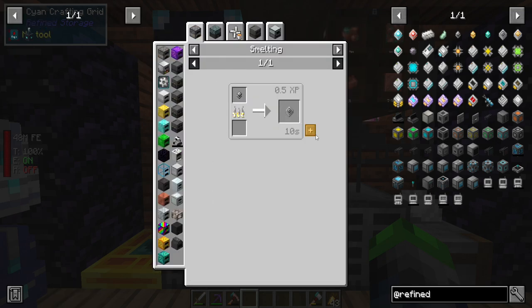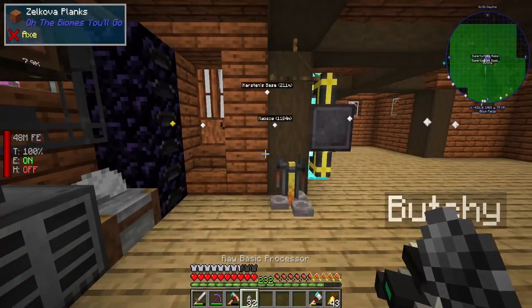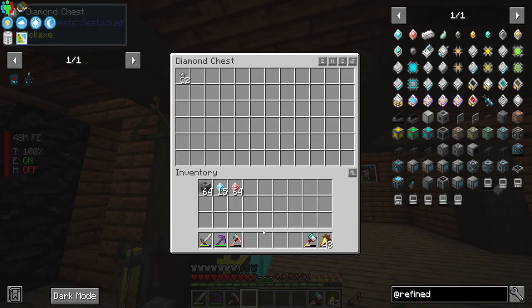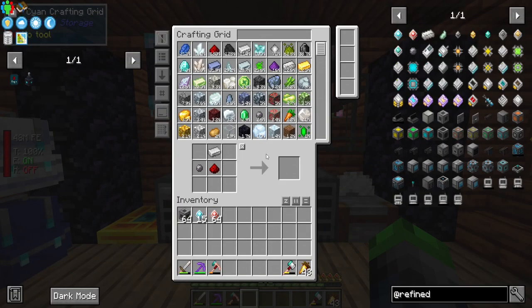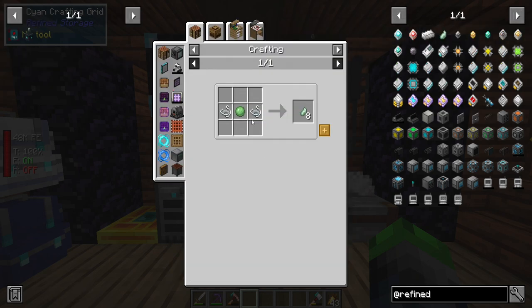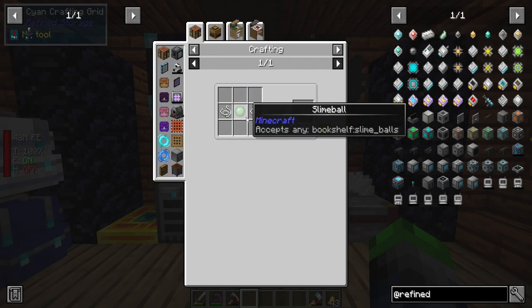Let's also look into getting slimes processed — that might be something we do today, see if we can knock that out because slime shouldn't be too difficult at all. What about latex? We could get a centrifuge. Let's see — slime, pink slime, sky slime, anchor ball... what's an anchor ball?